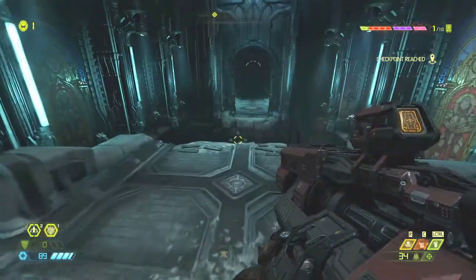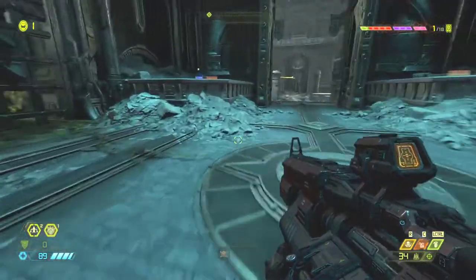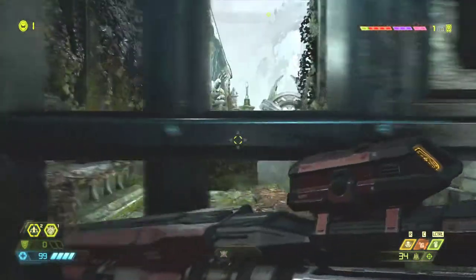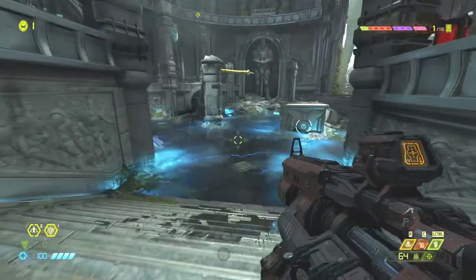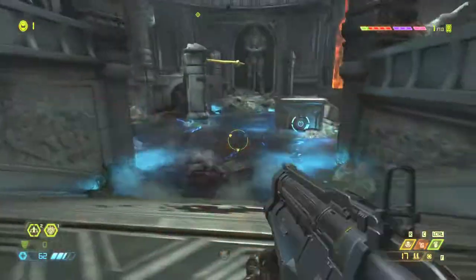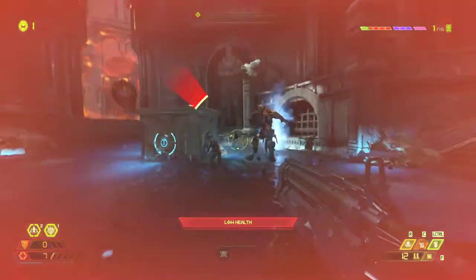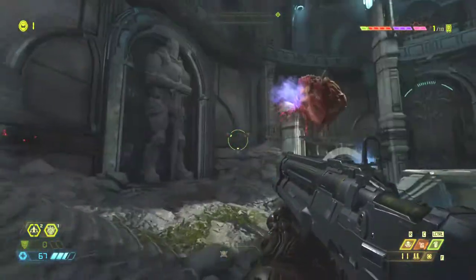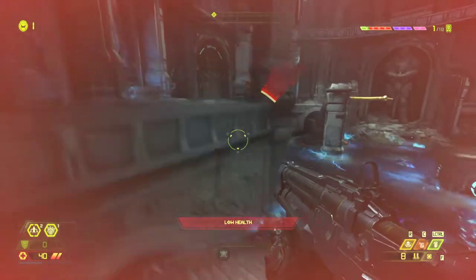Okie dokie — now we can do a thousand different things, including dashing. I believe when it says it needs to recharge, what it actually means is you just need to land. We are getting some things right and some things wrong — that's okay. The things we get right give us HP to make up for the things we get wrong.